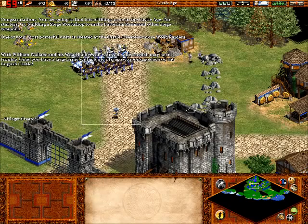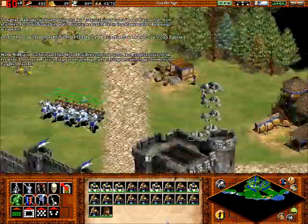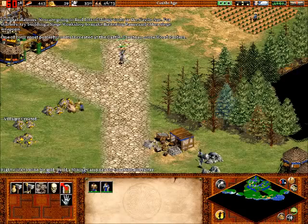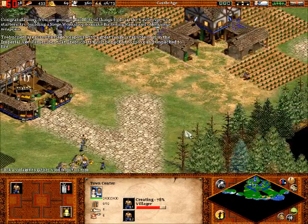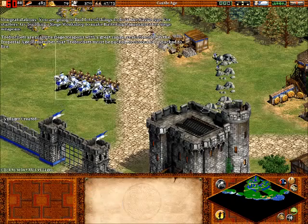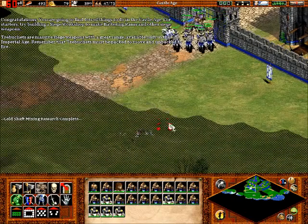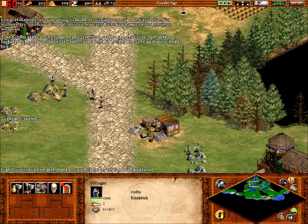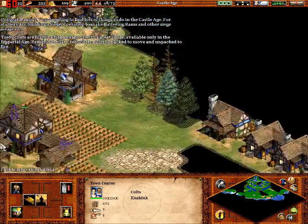Once you have a large army with plenty of siege weapons, go destroy the English castle. So now we're incredibly poor because we bought delicious food with all of our gold. Trebuchets are massive siege weapons with great range, available only in the Imperial Age - remember that trebuchets must be packed to move and unpacked to fire. We're not going to get trebuchets. If I remember correctly, the English could be destroyed with just this fighting force, but we're going to add some siege weapons because siege weapons are fun and they make things blow up.